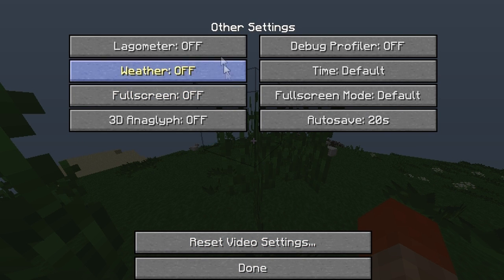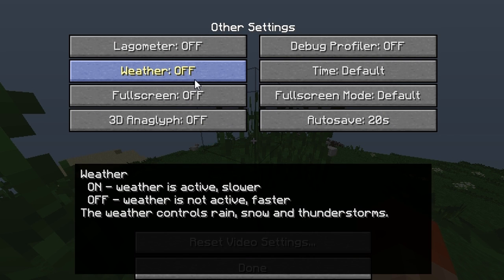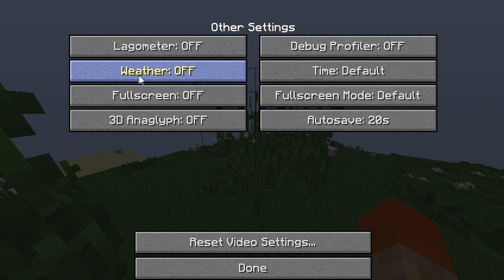Now go to Other and copy down these settings. It's up to you if you want to play in full screen mode. Make sure Weather is Off. Debug Profile should be off, Time set to Default.